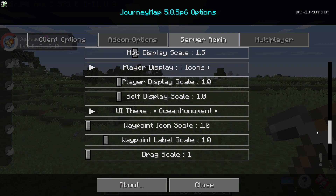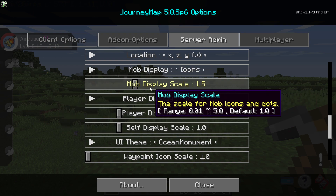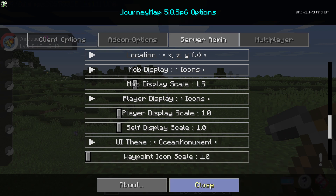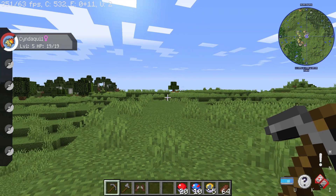I would recommend setting the display scale to 1.5, just so it's easy to see. You can actually see all the Pokémon that are around you, including on the mini map.